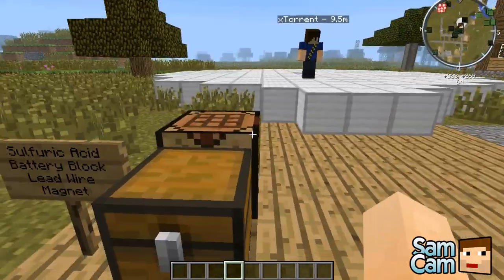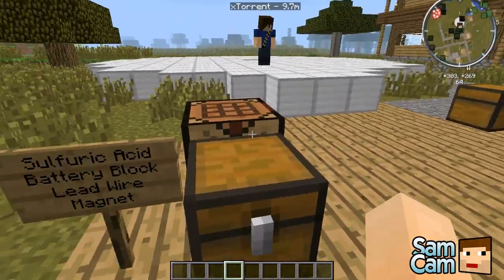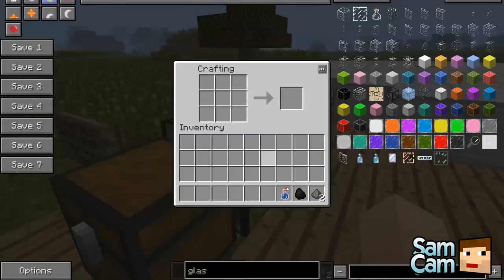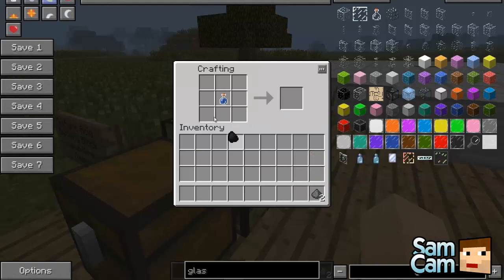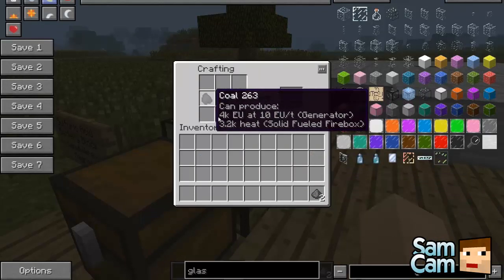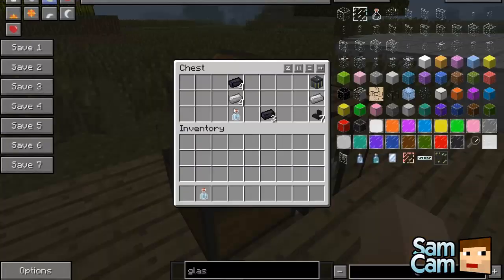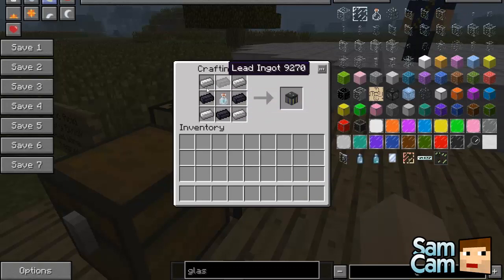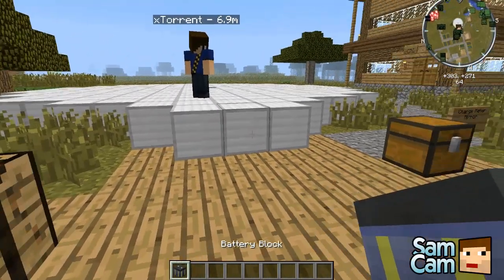So this mod uses batteries and stuff, so let's begin with making the batteries. To make a battery you need sulfuric acid. Sulfuric acid is very easily made with a water bottle, a piece of coal next to it, and two gunpowder underneath. Then let's make the battery itself. Place the sulfuric acid in the middle, the lead ingots as a sort of plus shape, and then the iron ingots in the corners. Remember, the lead ingots are made from the silver ore in the slag furnace from our previous episode.